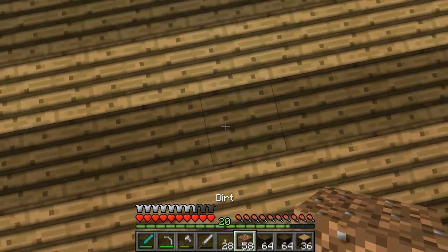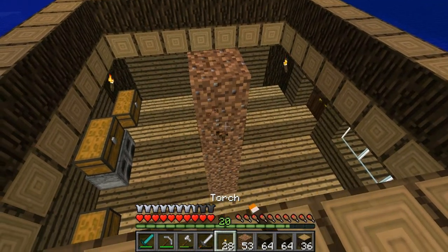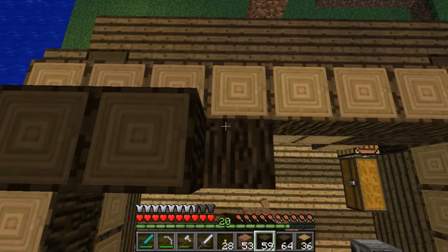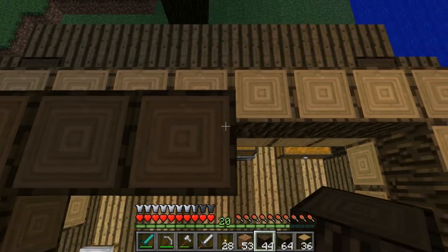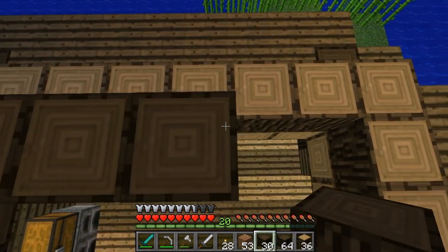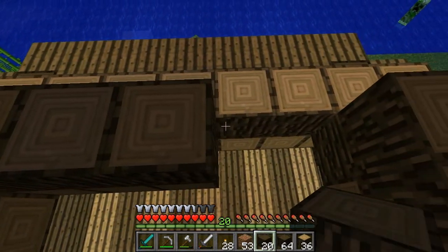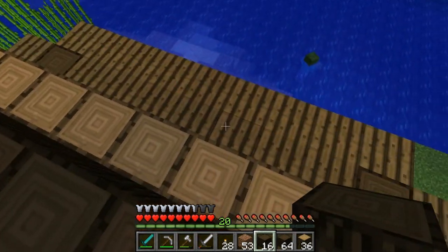Let me just go ahead and pillar from inside this time so I don't get attacked by monsters. This time we'll do the same with dark oak — place one down, jump, and we'll do this all the way around like so. Then we'll finish with another layer of spruce. Just making sure I don't have any weird things going on here — the overhang makes it look extremely odd.